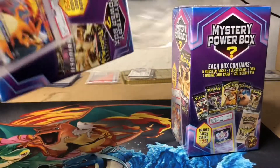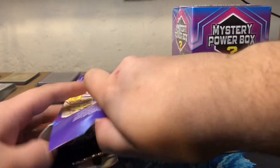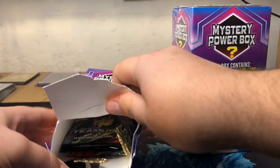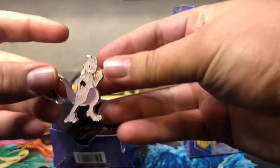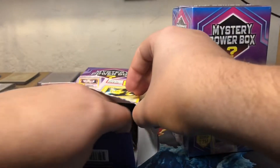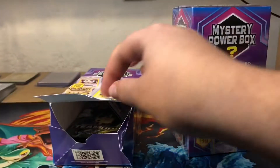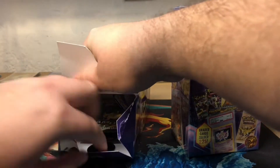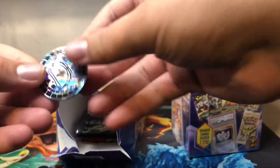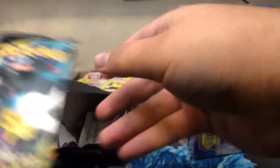First one open - bust out the bottom. This one has 2 pins. First pin is gonna be a Mewtwo pin, very nice. And our second pin is a Marshadow pin. Our coin is a Detective Pikachu coin, very cool. Let's see what packs we got - we got a Team Up pack, very cool.